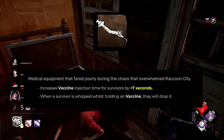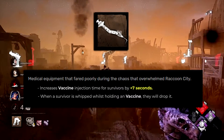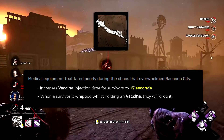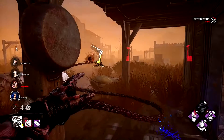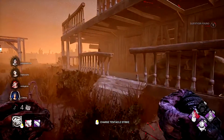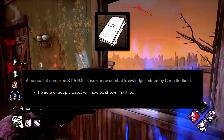The Damaged Syringe normally increases vaccine injection time by 2 seconds and killer instinct by 1.5 seconds. I've completely changed this: the vaccine injection time is now increased by 7 seconds, and when a survivor is hit with a tentacle strike while holding a vaccine they will drop it. This discourages survivors from carrying vaccines around ready to use them at any moment.